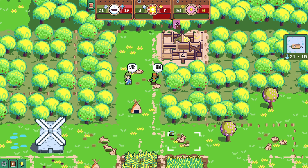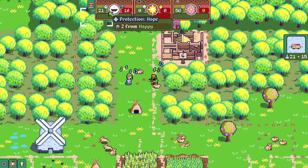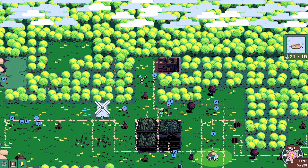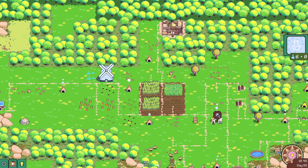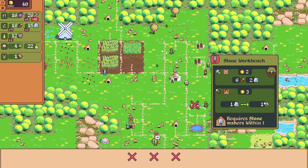They're dancing — happy! Excellent. I think that generates hope. Yeah, two from happy. Two pips are happy for five days — very good. And stone workbench research is complete, which is extremely important for us.